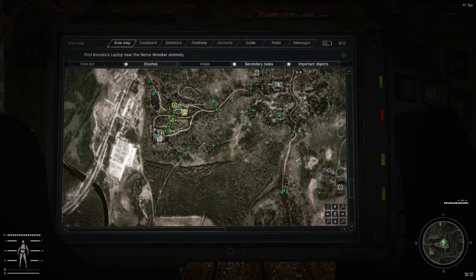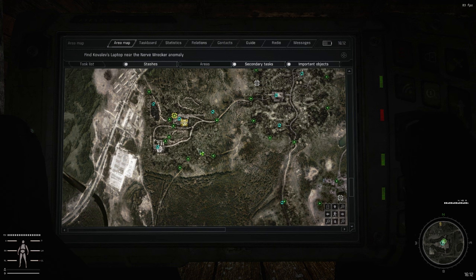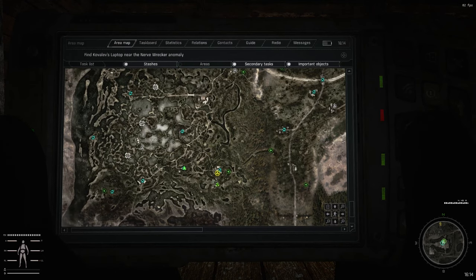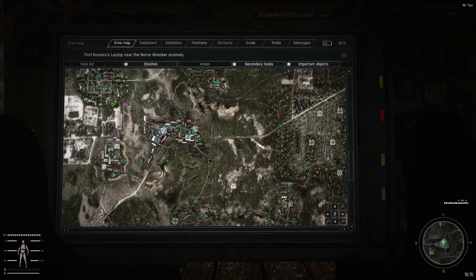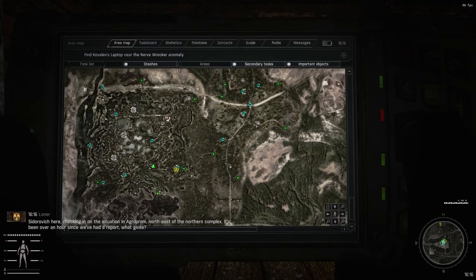We came to the Great Swamp, did the artifact missions, and got the next mission which will be in Agroprom. Unfortunately, one of the anomalies in Agroprom will inflict very heavy psi damage and I'm not sure we're ready for it. But until then we still have a few missions to do in the Great Swamps — there's a golden stash down here I'd like to check, and I wouldn't mind getting some reputation with Clear Sky.